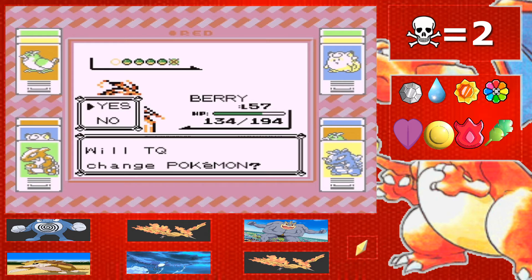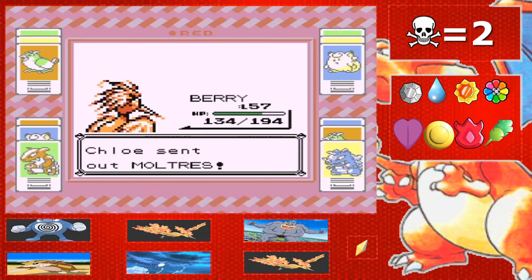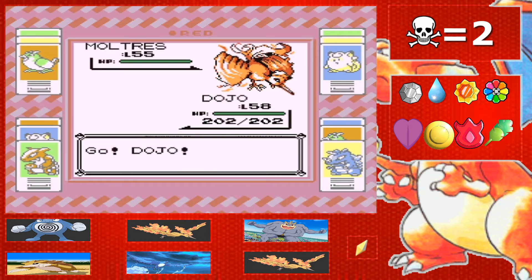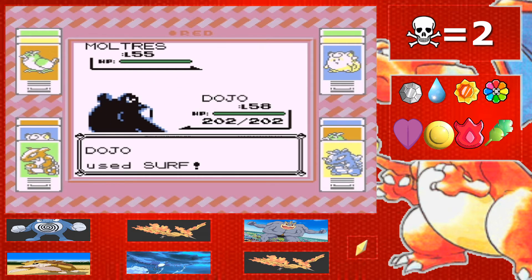Next up, a Moltres! What is with this dude? I haven't had one single bad Pokemon yet — this isn't looking too good. But hey, maybe all the good Pokemon are coming out in the first two or three Elite Four members, so Lance and my rival would just have awful Pokemon. Let's hope for that.